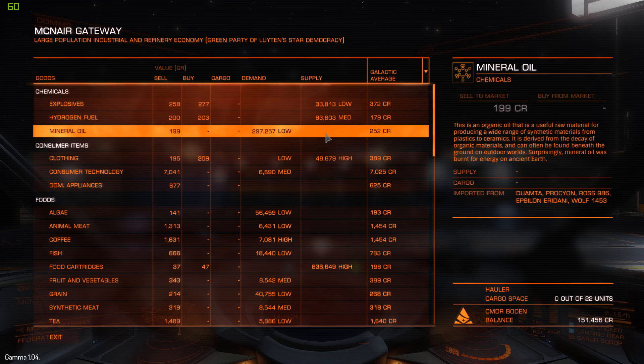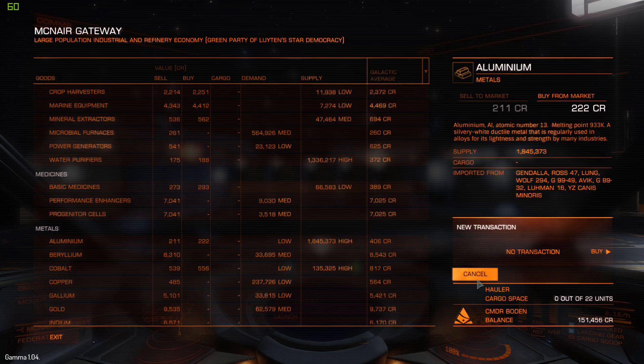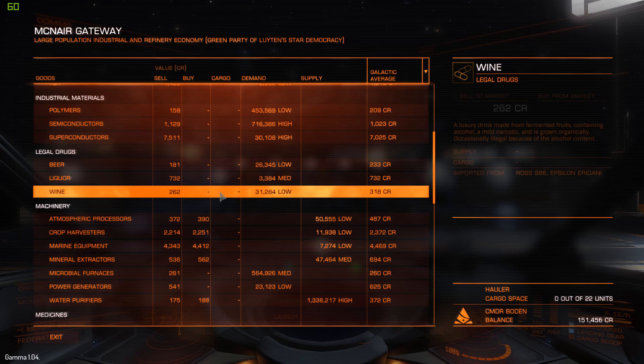On the return journey, make sure you pick up something that is wanted at the other starport and supplied here. For this specific route, the return leg isn't as profitable as the outbound run — however, I can still make around 4,000 credits on the return journey. So it's a total of around 26,000, and with a full 22 units of cargo it's around 30,000 credits of profit for the full round trip. Also make sure to check the bulletin board at each station — it always helps and is usually going to be a lot more profit on top.